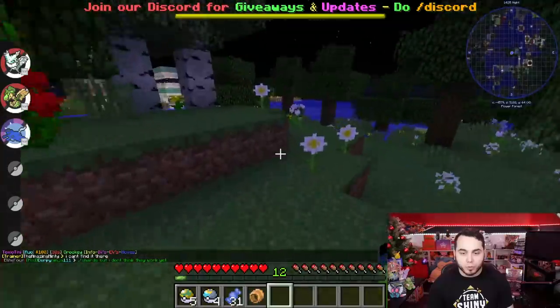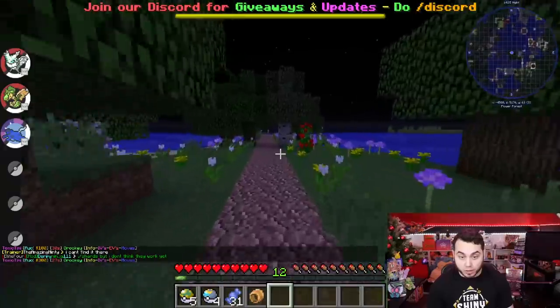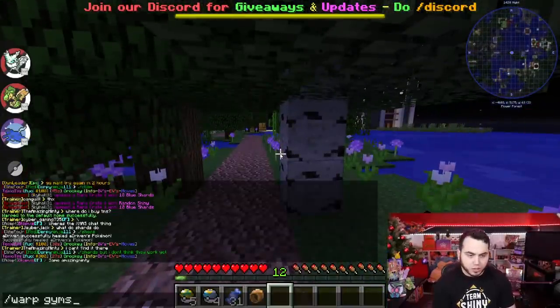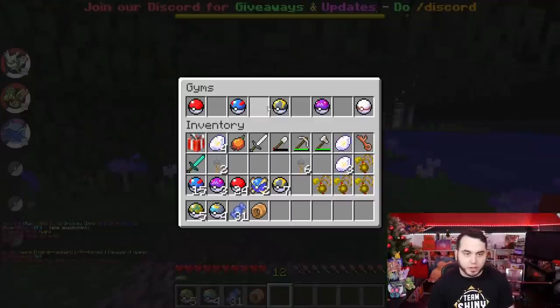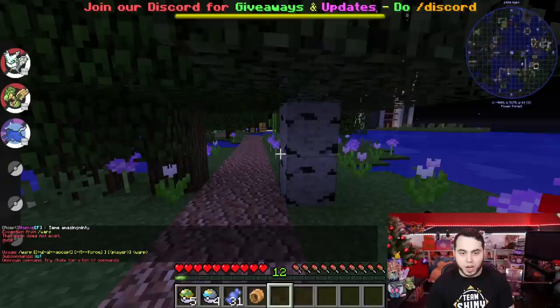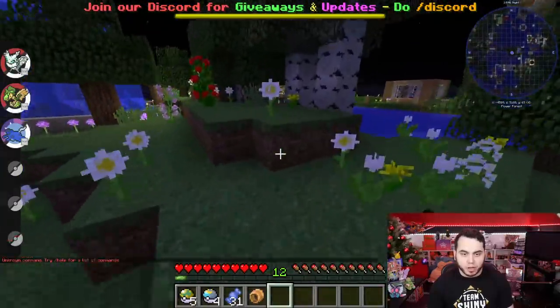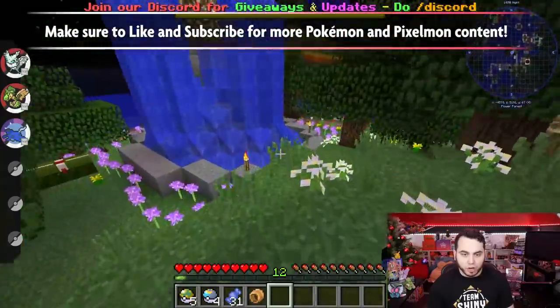I think what I can do, for the purposes of continuing our series, is Shiny Hunt our next Pokemon for the next Gym, which I don't even know what it is. Let's see — Gym 2 is Ice. Is there anything that would be good against this? Probably Fighting, right? Like getting a good Fighting type would be really good for both Rock and Ice.